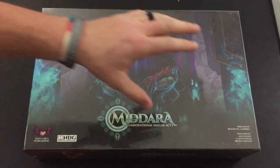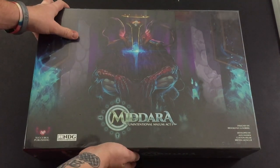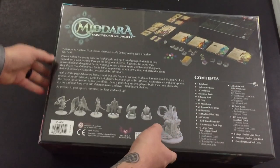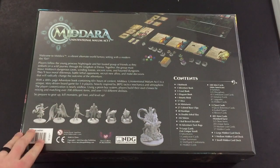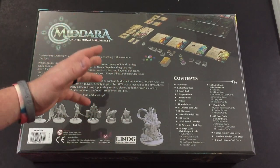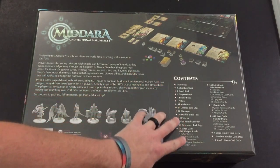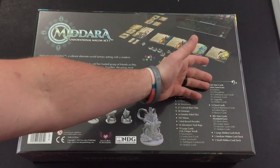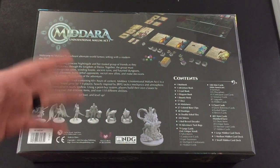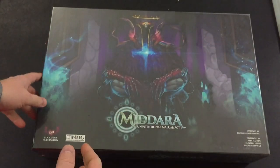This is by Succubus Publishing, designed by Brooke Brooklyn Lundeberg, developed by Alex Hanson, Clayton Helm, and Brenna Moncour. Let me flip this over - this thing is very heavy. You can get a quick look at some of the minis on here. It's an NDG - Narrative Driven Game - and it has, I think, a 400-page book of narrative, which is pretty crazy. You've got 405 item cards, 348 mini cards, 79 large cards, and just one adventure book - though we'll obviously get to how big that is.